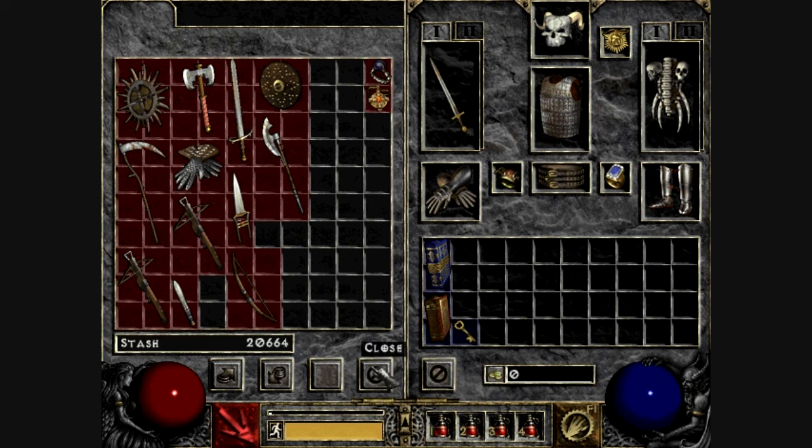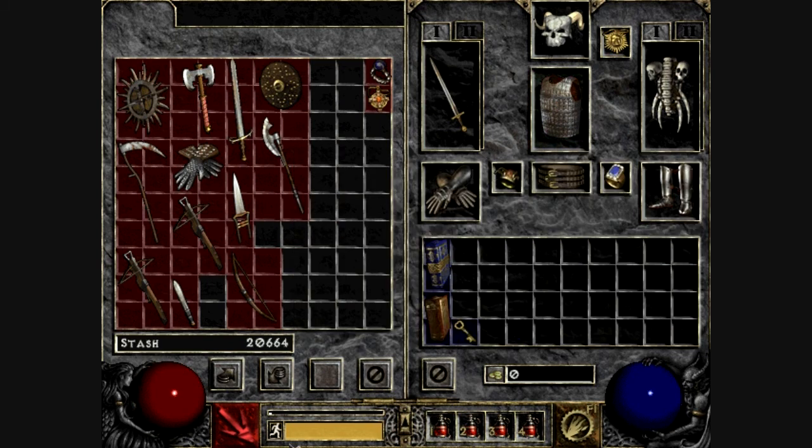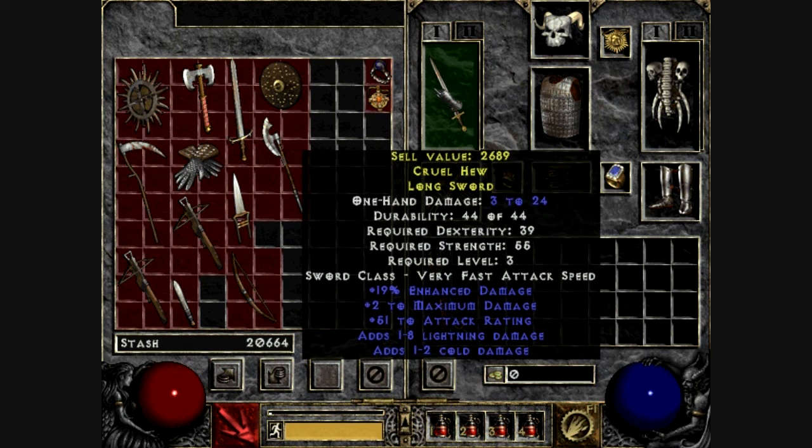Starting at level 20, you can find plate mail, which is much better than split mail. You can start finding them at level 20, but they're very rare and I wouldn't try to find them — their quality level is 24. Starting at level 23, there are four items I want to get: plated belts, gauntlets, greaves, and a warsword. Gauntlets, greaves, and plated belts are upgraded versions of earlier equipment, and the warsword is an upgraded one-handed sword. I'm going to try and get a rare warsword — hopefully warswords are one-handed. The quality level for those are all 27.